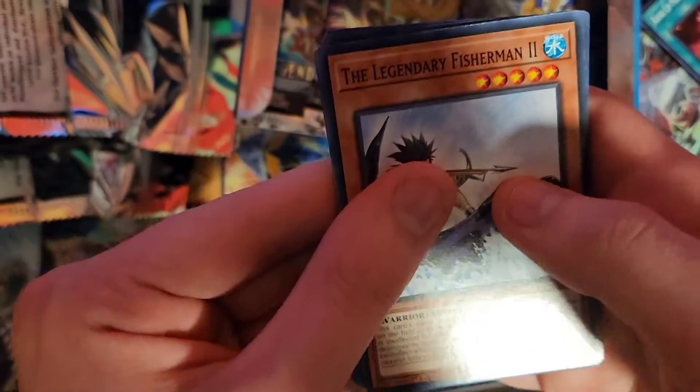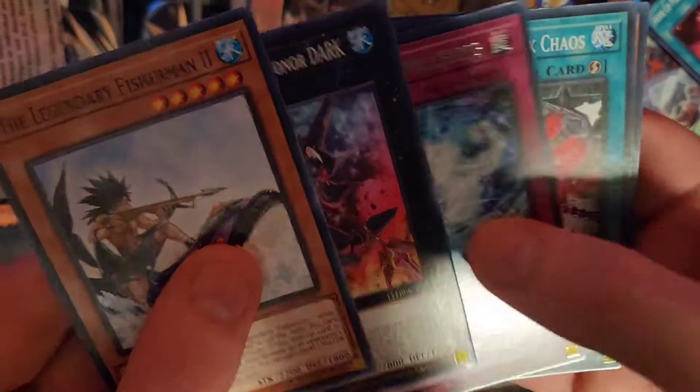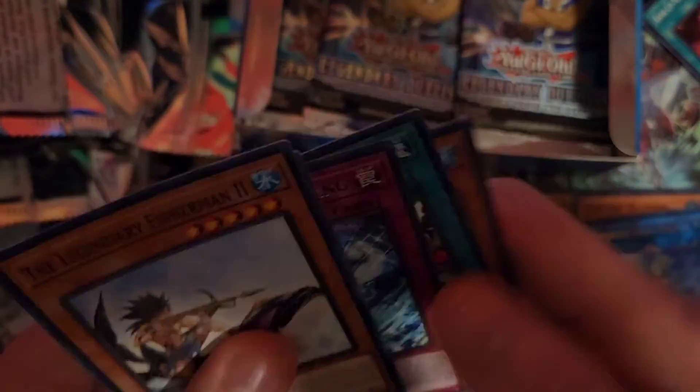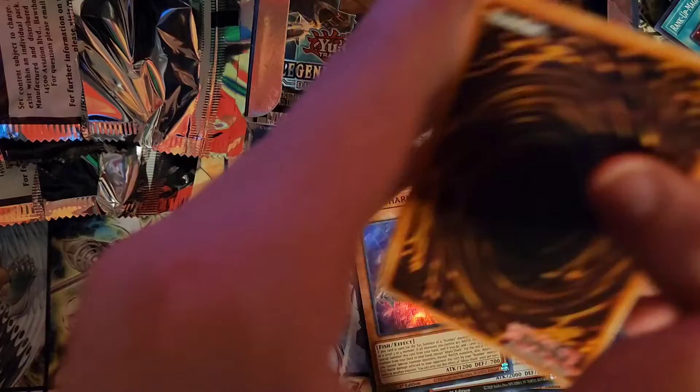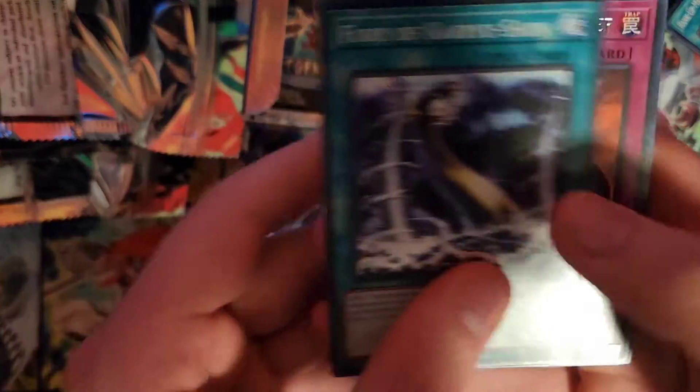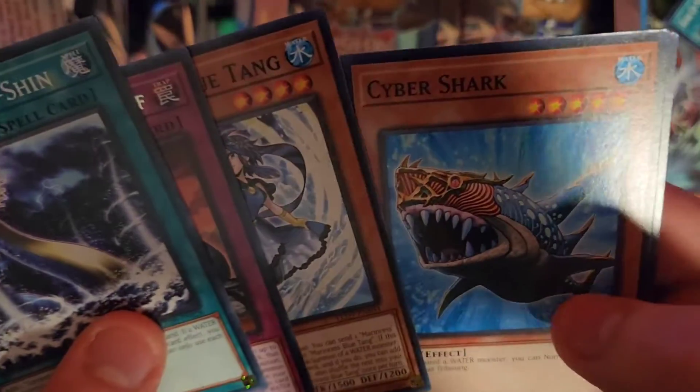Moving on. This one's gonna have Legendary Fisherman 2, Silent Underdark, Bubble Ring, Quick Chaos, and Legendary Fisherman. Moving on. This pack is gonna have Fury of Kairushin, Dark Reef, Blue Tang, Cybershark, and Marincess Wave.